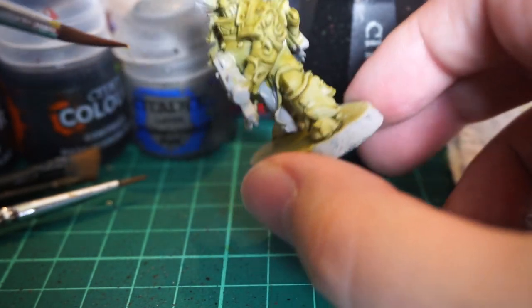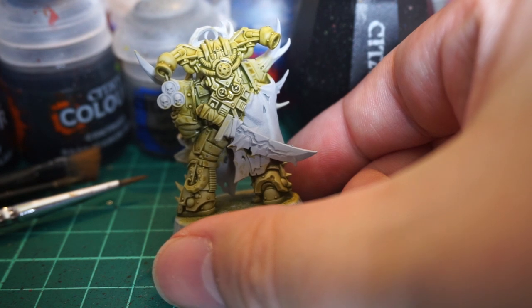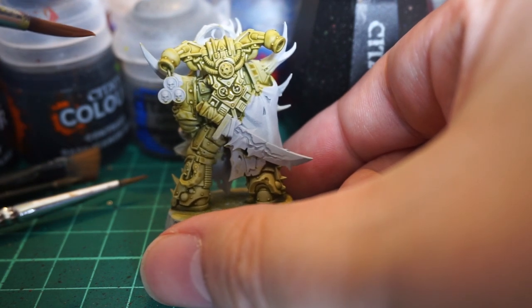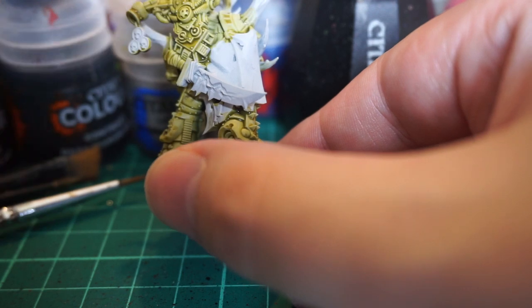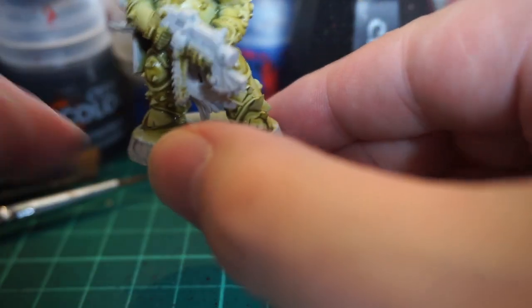Still going to give it a little bit more time to dry, because it comes across as being very warty. Because it came with a broken seal, I'm not sure this is the consistency it's supposed to be - there's no way to tell since it came slightly damaged. I'm going to let it dry a little bit longer than I normally would, and then use Skeleton Horde on the bones and Blood Angels Red on the cape and tassels and the loincloth.